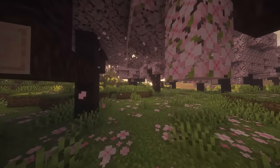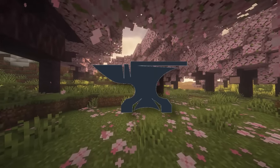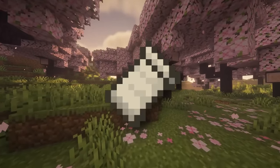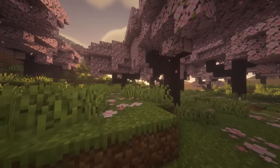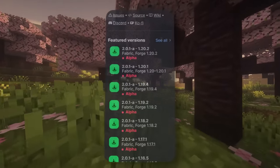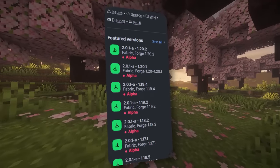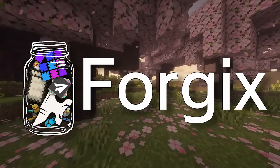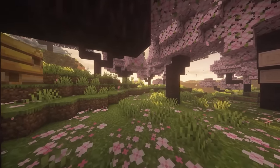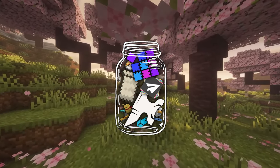Both Optifine (a Forge mod) and Iris (a Fabric mod) are supported, yet Distant Horizons doesn't have a Fabric or Forge-specific version. They use a project called ForgeX, created by Ren, which allows any project to combine the code for both Fabric and Forge into a single jar. The trick is hiding certain files from certain mod loaders.